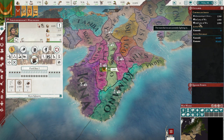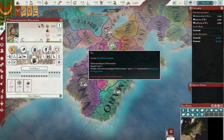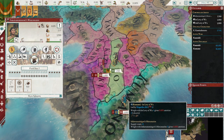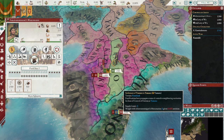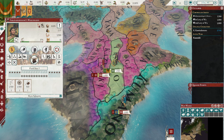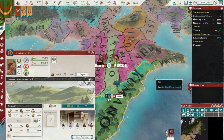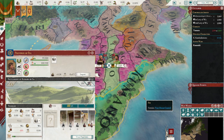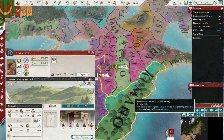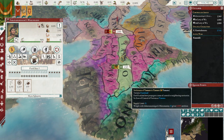What we're going to do is attach our two regiments to the merc group. Oh my god, it's absolutely chucking it down out there. The first engagement is going in our favour. We'll lose a little bit of manpower, but nothing too crazy.